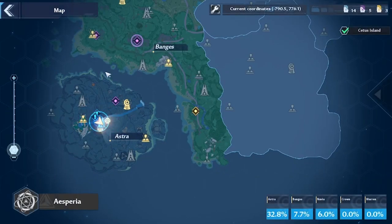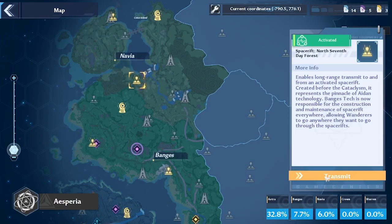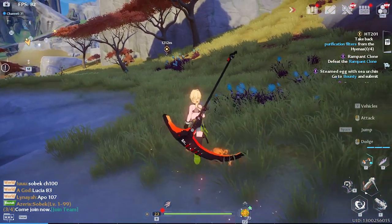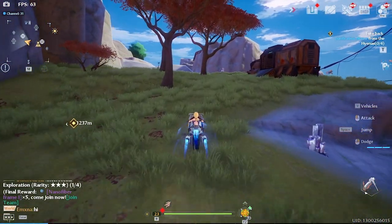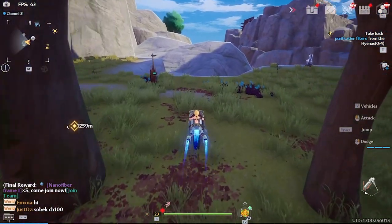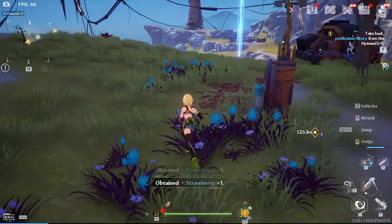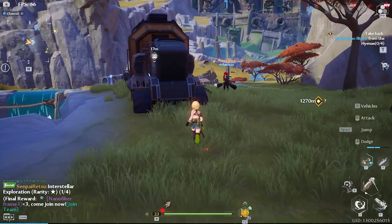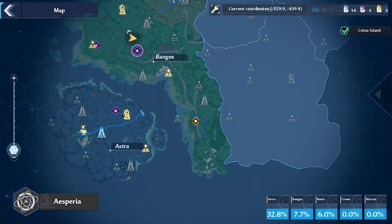You also need strawberries. You can check an interactive map to see all the locations, but go to North Seventh Day Forest teleporter. From there, mount up and go a little west — it's close to the training facility. There are some strawberry bushes there, and there should be another one nearby.